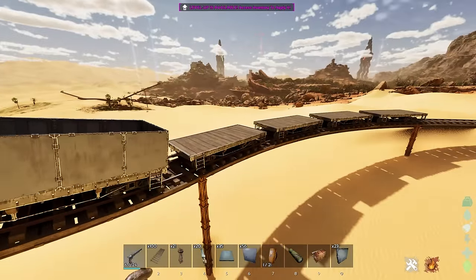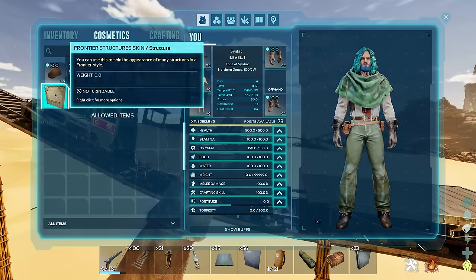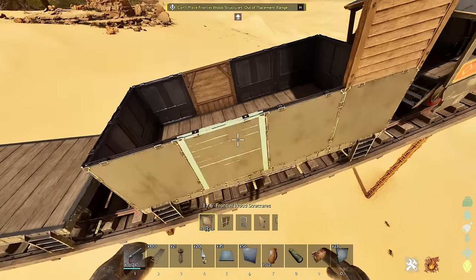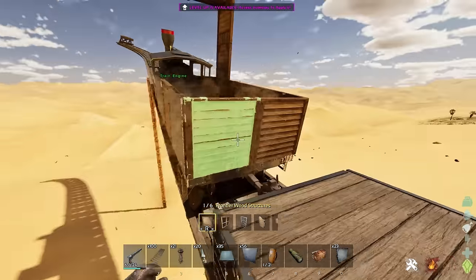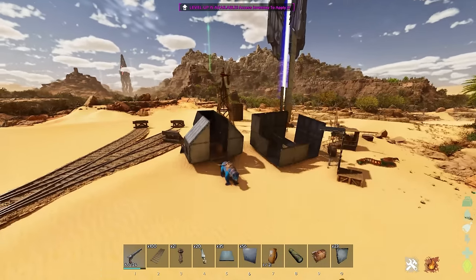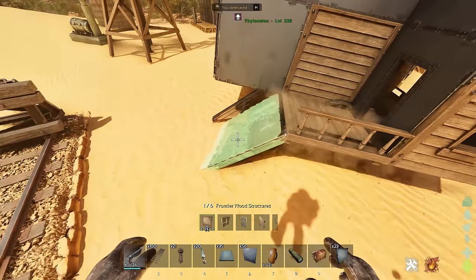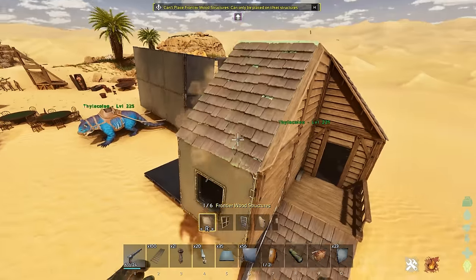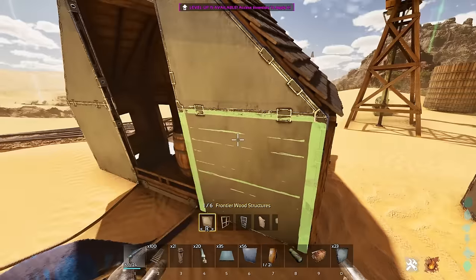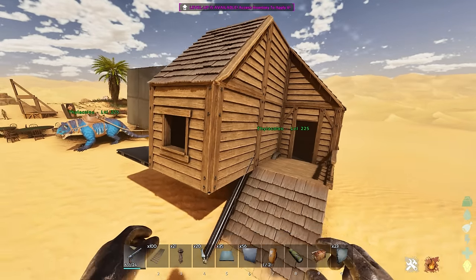Another thing I want to show you is the frontier skin, which is a normal skin that you can add on to absolutely any normal structure — I'm turning metal into something that basically looks like wood right here. It is still metal with metal stats, but it just looks like wood. Absolutely everything gets stylized in the Western theme. With the other two adventure packs coming for Aberration and eventually Extinction, we'll get another skin like this that adds new variants of structures as well.